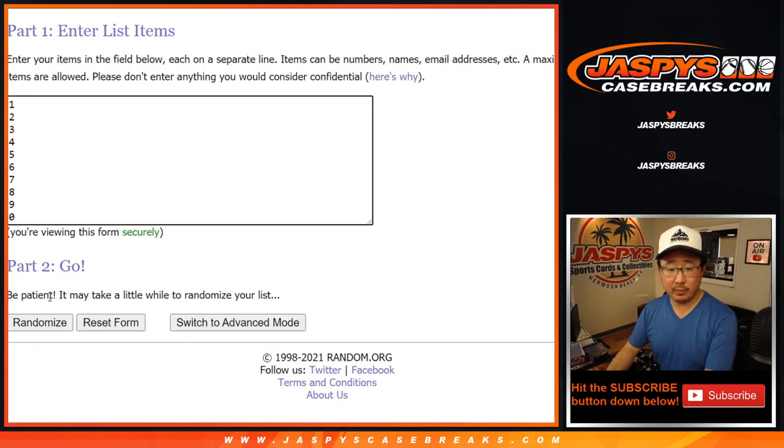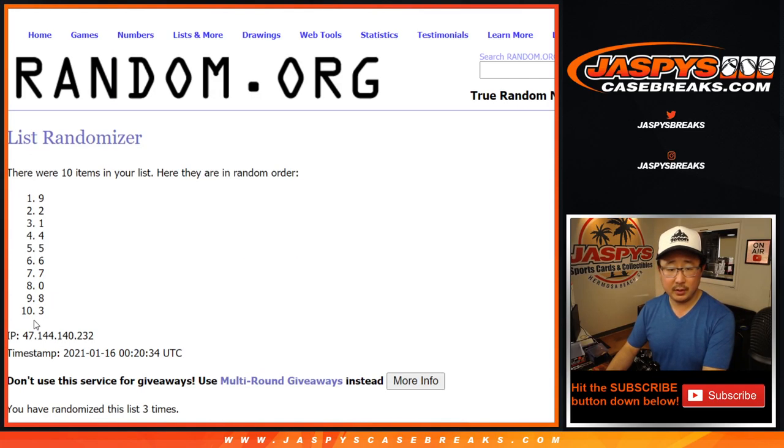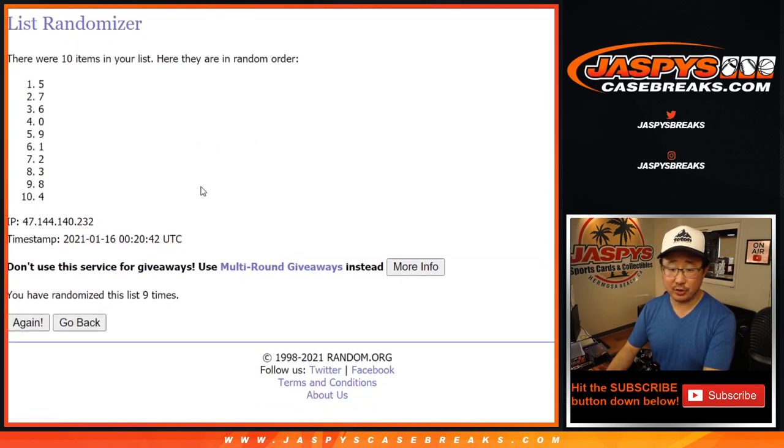Ten times for the numbers. One, two, three, four, five, six, seven, eight, nine — and good luck. Tenth and final time. After ten, we've got nine down to four.